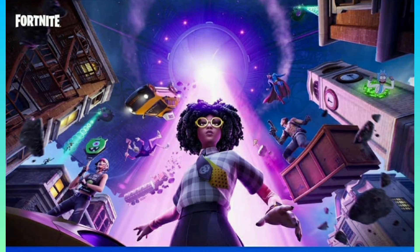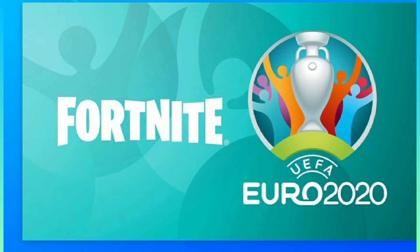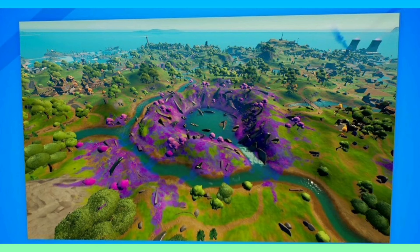We have an alien protester using the alien stuff. Fortnite is also collaborating with Euro 2020 for a new collab — it'll be a competition where you can win some free rewards. Steamy Stacks looks like it's on fire, but obviously this looks like when Kevin exploded in the middle of the map and created Leaky Lake.